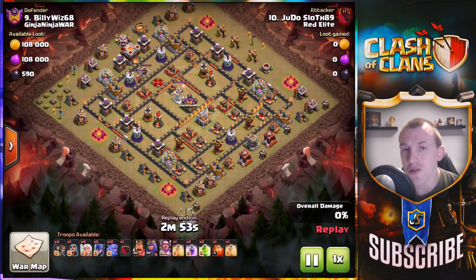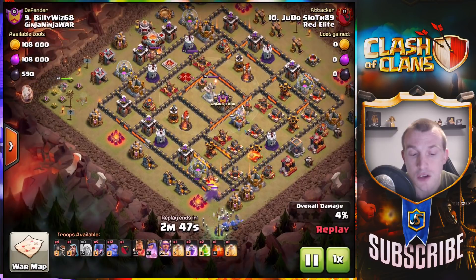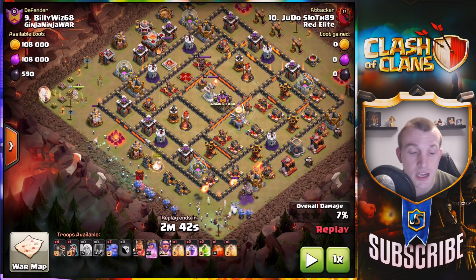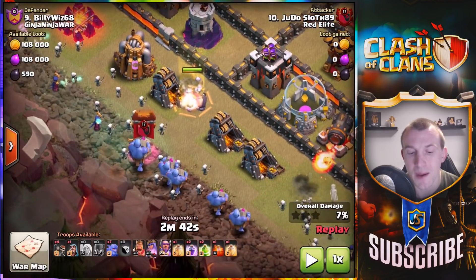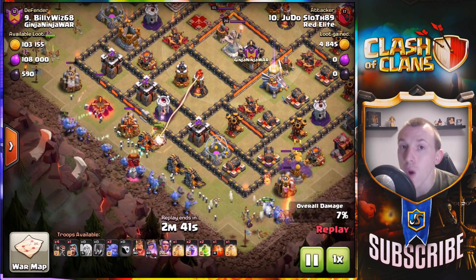Initially I start out with the bowlers and witches on this side, because I want the funnel to be created down here nice and early so I can get my bowlers in. The Queen doesn't take too long to create that funnel — she's already gone ahead and done that. I bring a golem in because it's a multi-inferno I'm attacking. My general rule of thumb: if you're attacking a multi-inferno, take a golem; if it's a single, take giants. Spreading the bowlers right the way across the back with the witches creates a natural funnel, taking out all those buildings so they'll be drawn into the jump spell once I place it.